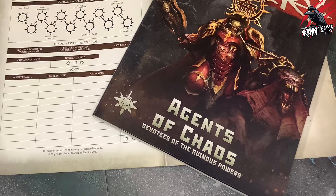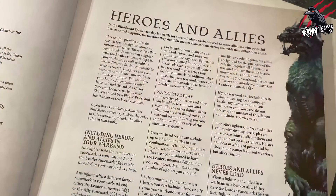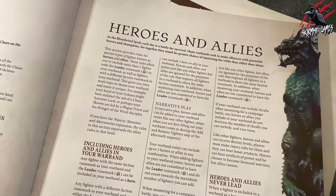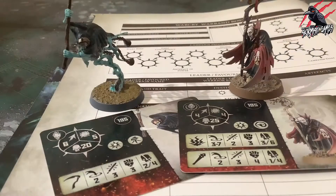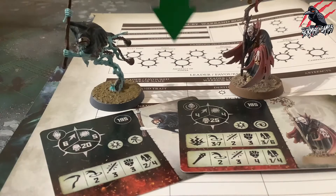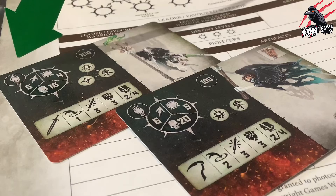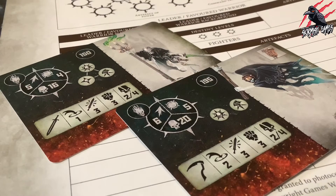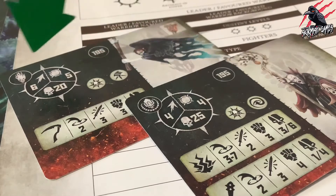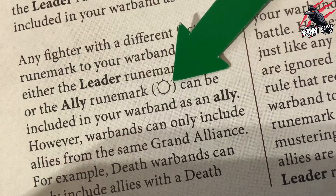With the introduction of the Warcry Supplements books, such as the Agents of Chaos book, the rules around this have changed slightly. There are now rules for special types of Fighters known as Heroes and Allies. These rules allow you to include more than 1 Fighter with the Leader Runemark in your Warband, as well as fighters with a different Faction Runemark to your Warband. This gives you even more ways to theme your Warband and make it unique. Any Fighter with the same Faction Runemark as your Warband and the Leader Runemark can be included as a Hero. Any Fighter with a different Faction Runemark, and either the Leader Runemark or the Ally Runemark, can be included as an Ally.